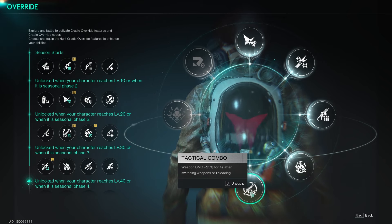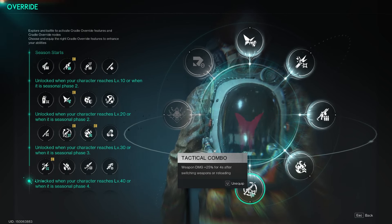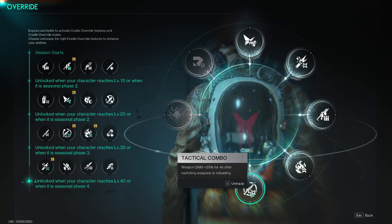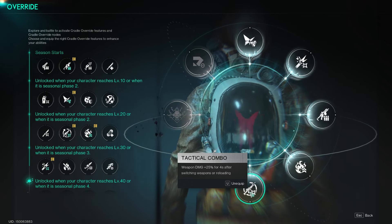Tactical Combo gives you weapon damage plus 25% for four seconds after switching weapons or reloading. When you're pouring bullets into a larger target or boss and have to reload, this gives you a good boost for the first part of that next magazine.